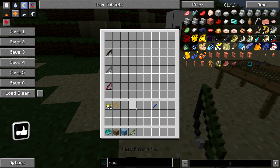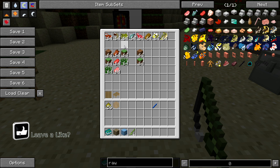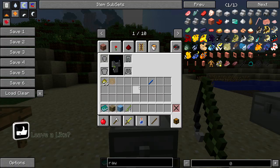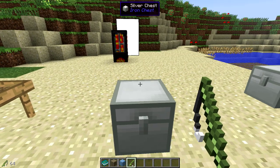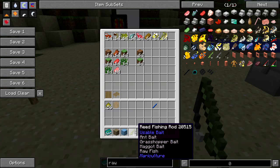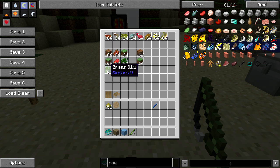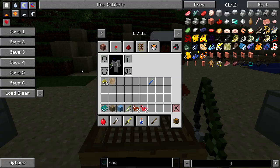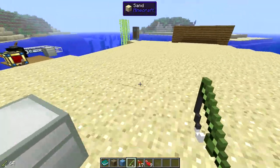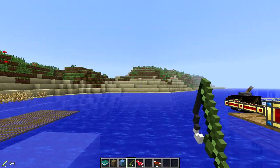To catch fish, make your first fishing rod and you are going to need some bait. These are all the bait types. If you hold shift over your rod in your inventory you will see what type of bait can be used for that rod. You can get ant bait from dirt, grass, and grass blocks. Craft yourself a sifter and just throw the dirt in and it will produce a load of bait.